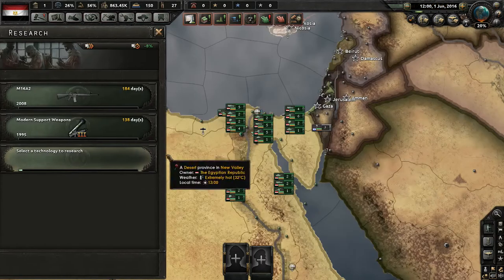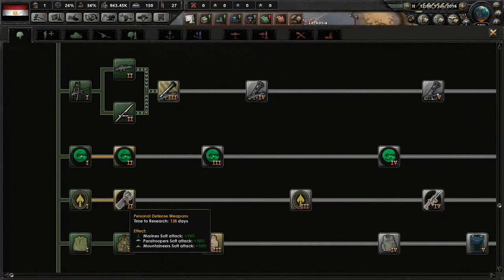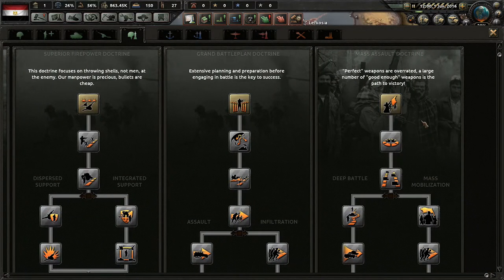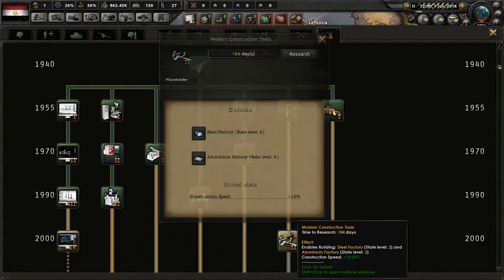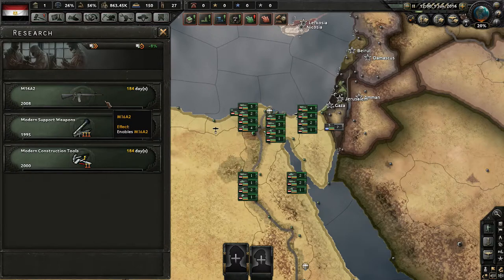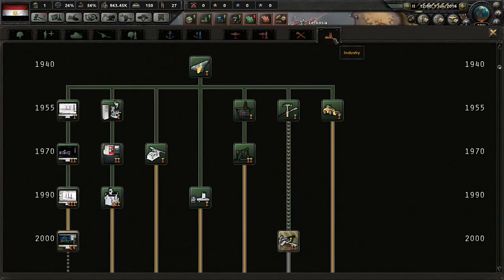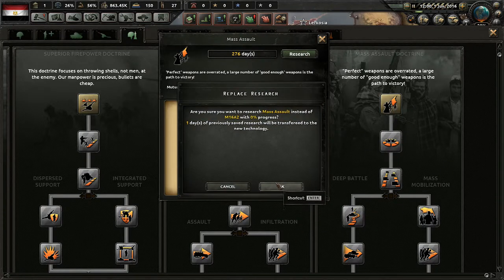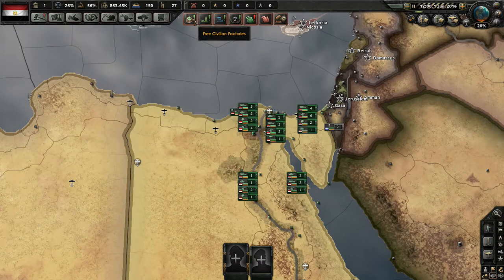We're going to do modern support weapons and the M16A2. We could do a land doctrine research — I think that'd probably be a better way to do it instead of focusing every single technology into one sector. We really should have done construction too. So we're going to do modern construction tools, and we'll switch out the M16A2 for the land doctrine. We're going to go for the mass assault doctrine — this allows you to take massive amounts of troops and basically barrage through anything. It's essentially the doctrine of the Soviet Army. That's our research all set up.